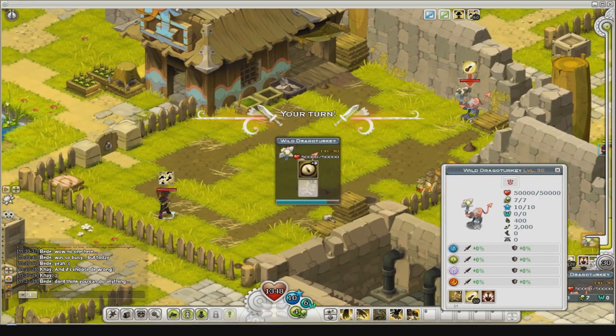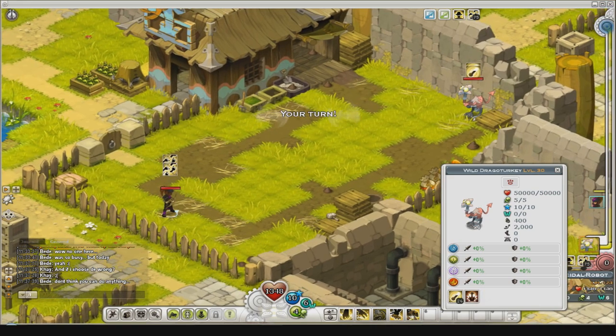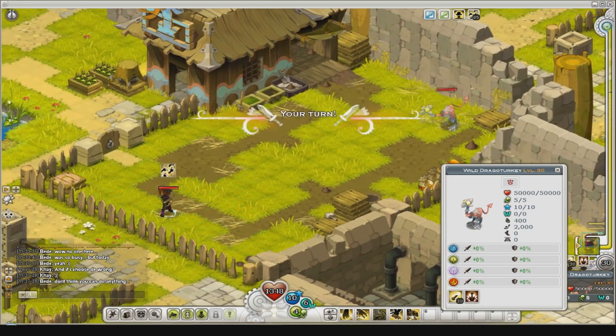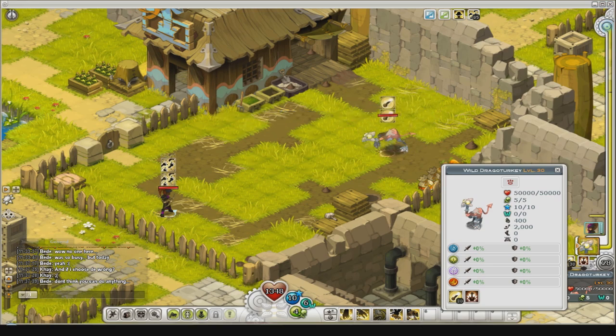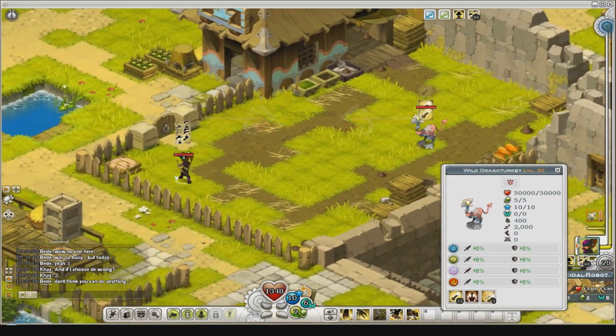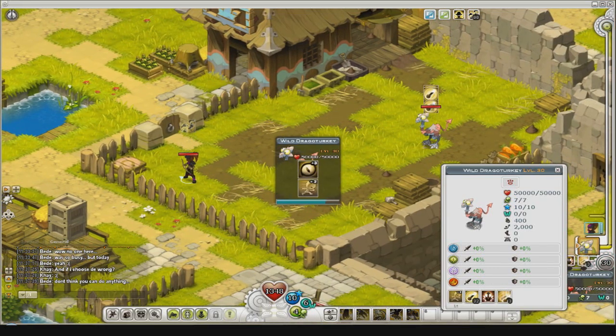What we're trying to do at the moment is get the dragon pig to chase us. When he's at 30 fear, he becomes fearless and he'll chase us. So we want to draw him towards us, and every time he moves he gets one level of tiredness every MP.